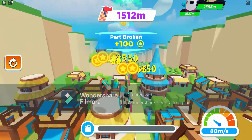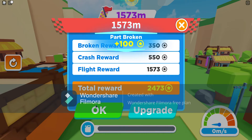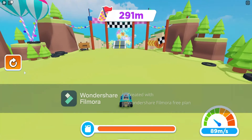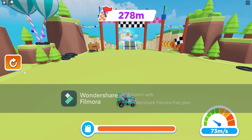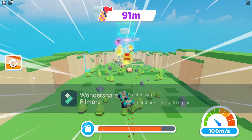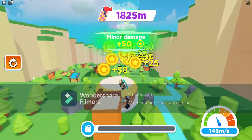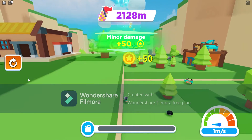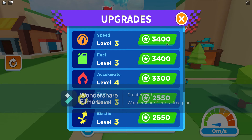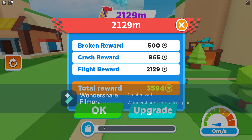We got 1,573 and we broke a lot there. Let's go again. I don't know what that guy's doing — we're just going to make a full turn here and go for it. We just got to two thousand and we did break quite a lot there. We got three thousand coins — we can upgrade our speed and our fuel. Now we can't upgrade anything else, so let's do that again.